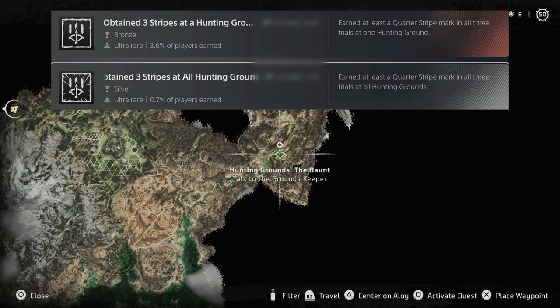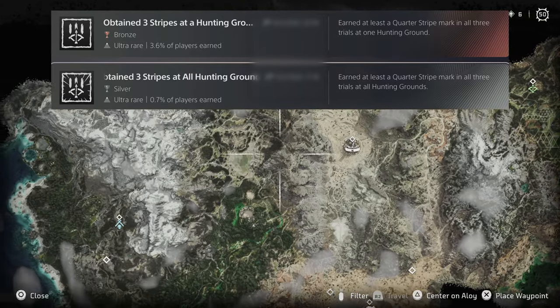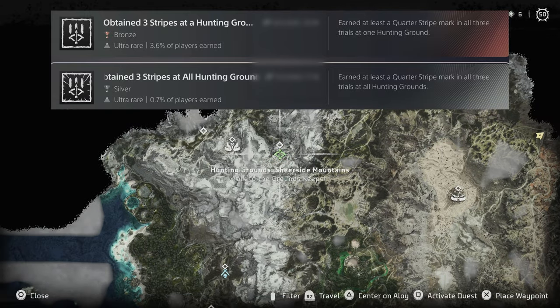Hunting grounds trophies are fairly self-explanatory. There are four grounds in total, and you need to obtain three stripes in all three trials to get both a bronze and a silver trophy. If you leave this until late game, it's not too difficult.